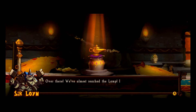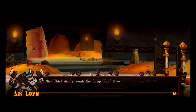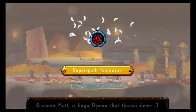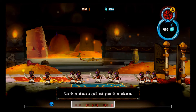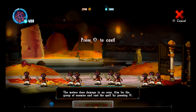Yay! Whoa, there's a lot of guys. Okay, I need to summon Matt — a huge demon. It's spell casting time. Press and hold Z, aim the left stick at it, choose your target and cast your spell by pressing A.